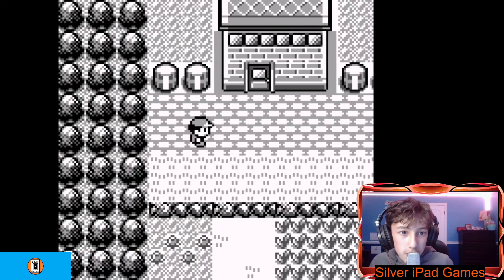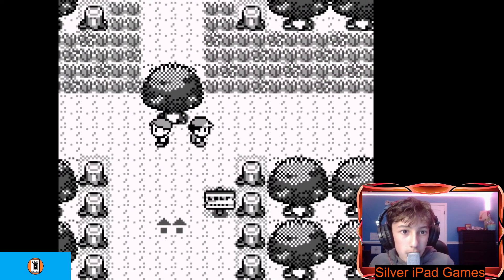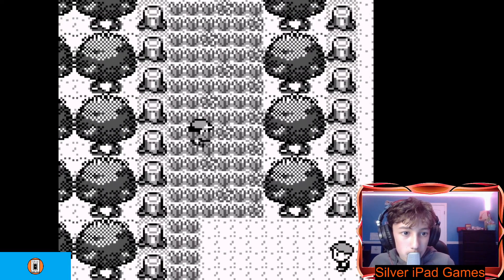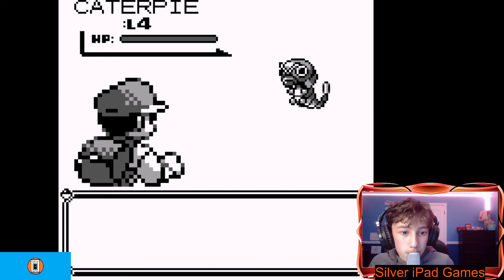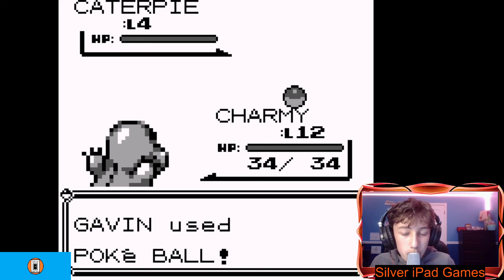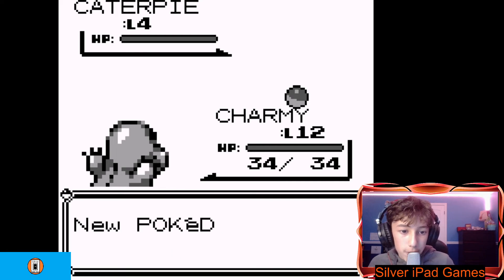Now let's go ahead and find some Kakunas and stuff. Go over here, out the other side, and here's all the Kakunas. This music's awesome. Come on, there they are. Metapod? Oh — Caterpie, of course. We don't have one of these yet. Item — Pokéball. Boom. What's cool about these old retro games is that they're so old and so simple that there were no glitches ever. Got Caterpie!